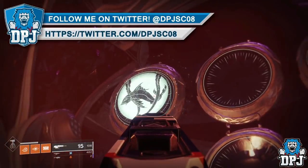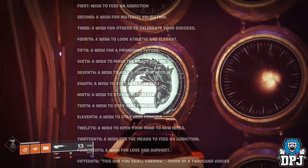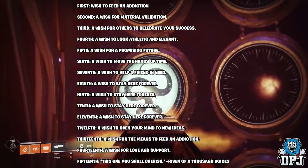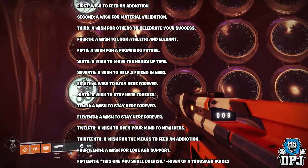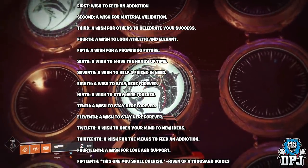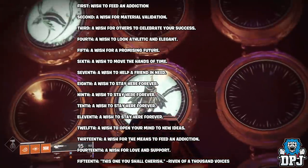Now we know the names of these wishes already, thanks to the database. I believe there are 15 in total. The first: a wish to feed an addiction. Second: a wish for material validation. Third: a wish for others to celebrate your success. Fourth: a wish to look athletic and elegant. Fifth: a wish for a promising future. Sixth: a wish to move the hands of time. Seventh: a wish to help a friend in need.